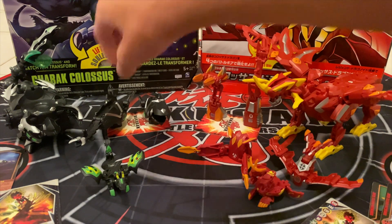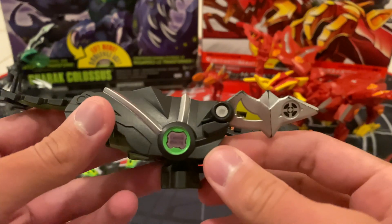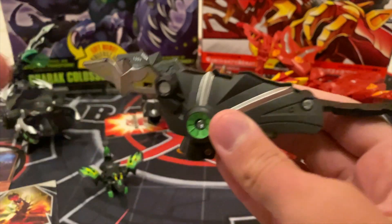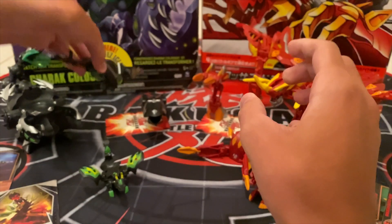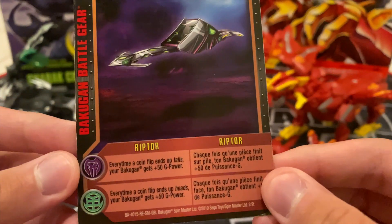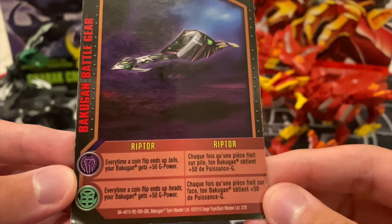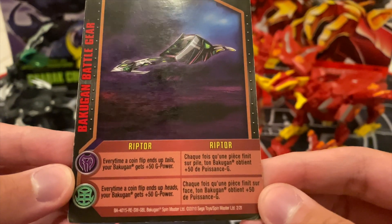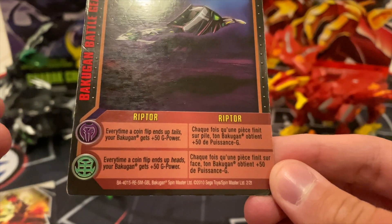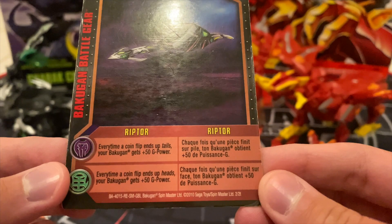Darak Colossus comes with two battle gears. The first one is Riptor — a golden battle gear with a printed G power of 100 Gs. Its reference card has Darkus and Ventus effects. The Darkus effect says every time a coin flip ends up tails, your Bakugan gets plus 50 G power. The Ventus rule says every time a coin flip ends up heads, your Bakugan gets plus 50 G power.